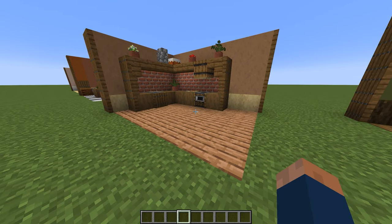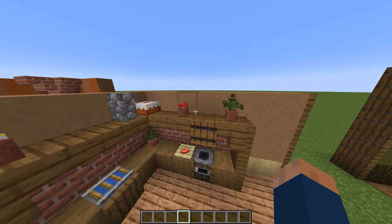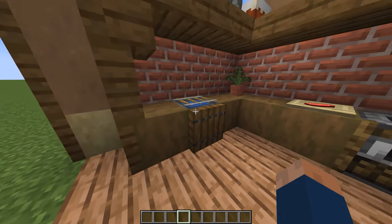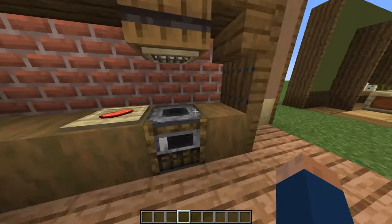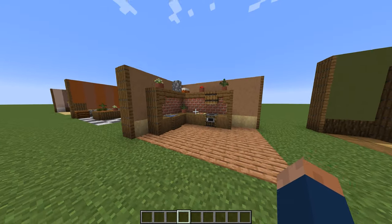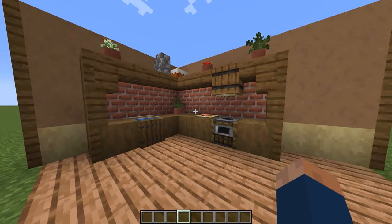Our next kitchen design is a small kitchen you could use in a home. It has some plants and ingredients on the top, a small sink with a rack so you could put some dishes, a little bit of an oven, a plate of food. You can add anything else you want, like plants. It also has some brick in the background, which looks nice.